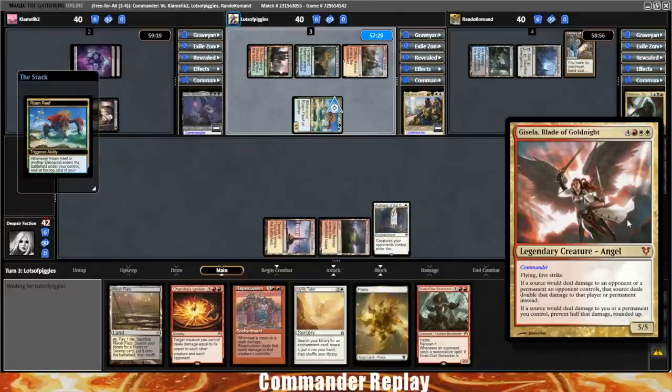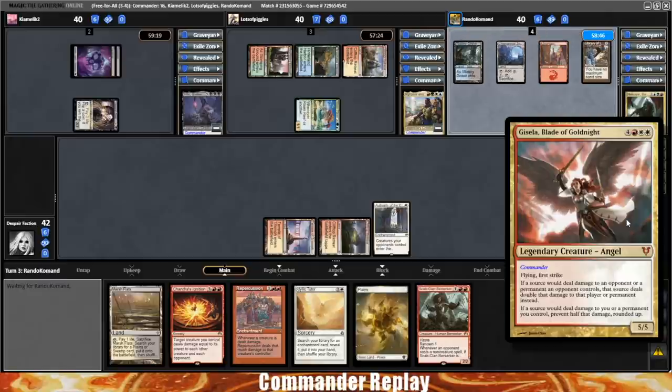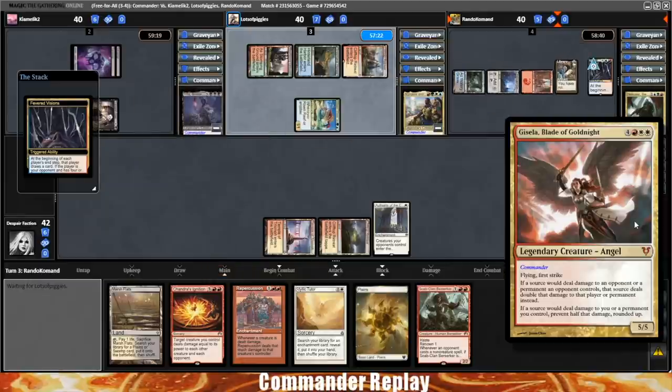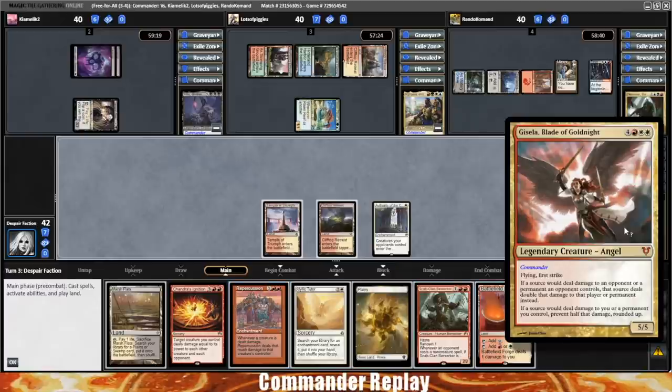We do gain a life off of the Authority of the Consoles as it comes in tapped. Let's take a look at what Gisela does. I've never actually played Gisela on the channel — I really haven't played her much in any capacity. Flying, First Strike, 5/5, 7 mana. If a source would deal damage to an opponent or a permanent they control, it deals double that damage. And if a source would deal damage to you or a permanent you control, prevent half that damage rounded up. The damage doubling is great, but honestly the damage prevention ability is really where it's at on Gisela. That damage halving is so good — I've survived Avenger of Zendikar attacks because there's just no incentive to attack when you lose that much damage. Plus Gisela itself is a 5/5 with First Strike, so it generally kills most things that might attack you. It's the Boros Praetor — it is on the power level of Praetors. If you see one in play, you need to get rid of it.